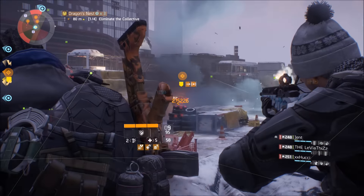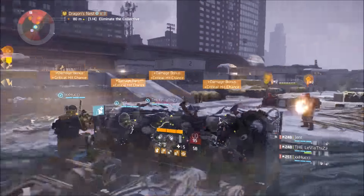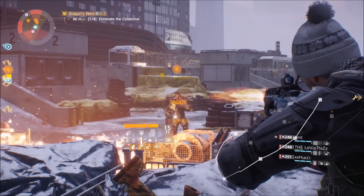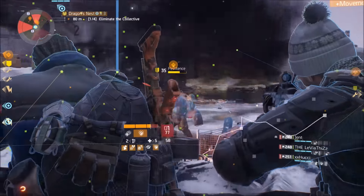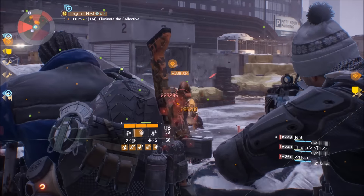As you guys can see from the gameplay, I'm talking about the new incursion — specifically the four different bosses that spawn where I am right now. This is by far the best way to farm 268 gear, 229 weapons, and even level 32 mods for your character, because you are guaranteed four, sometimes five or six drops, just from completing this one part.